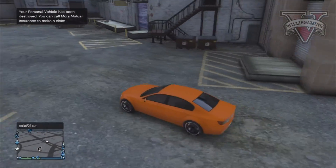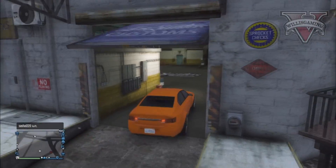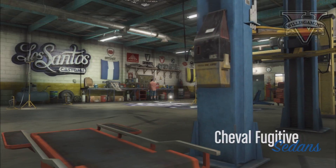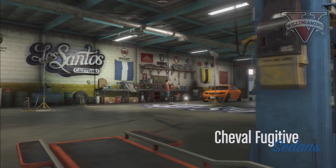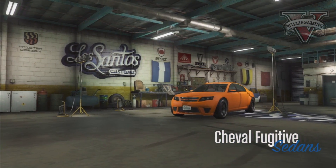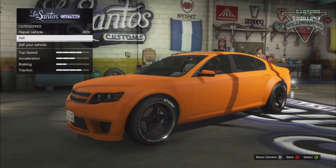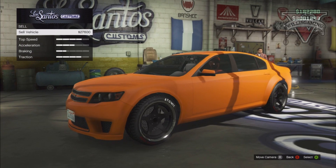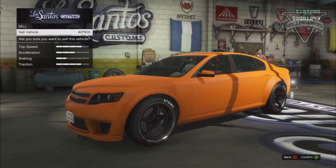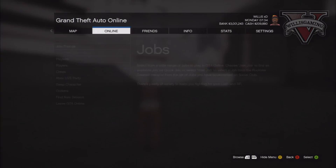You just basically want to drive inside, and when you're inside we'll be doing the swap character method. So basically you want to sell your car, and as you click sell on the car it will give you the money for the car. Then all you need to do once you've sold it is press start, go to online, and swap character.